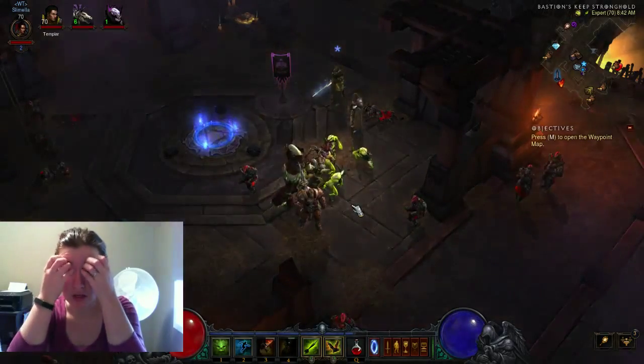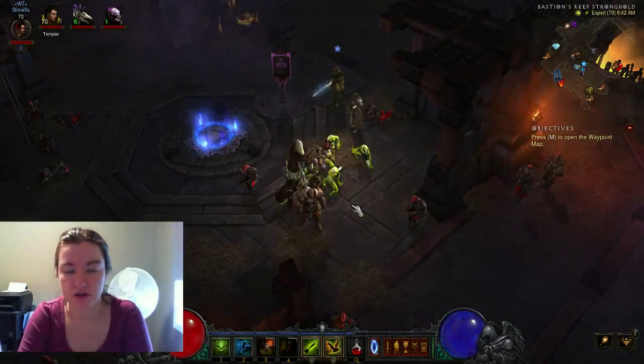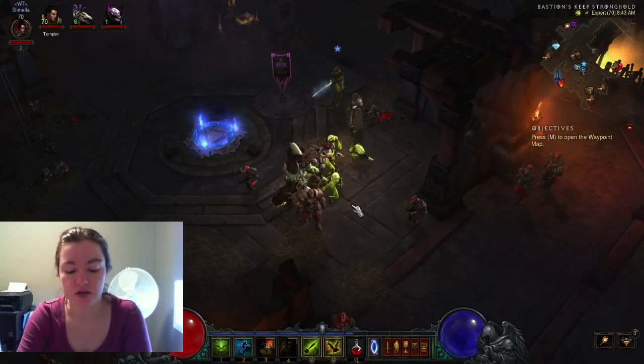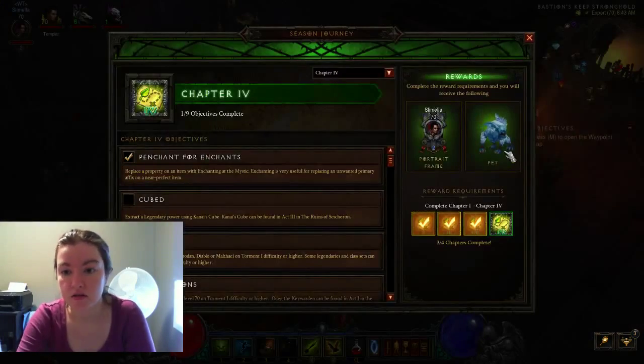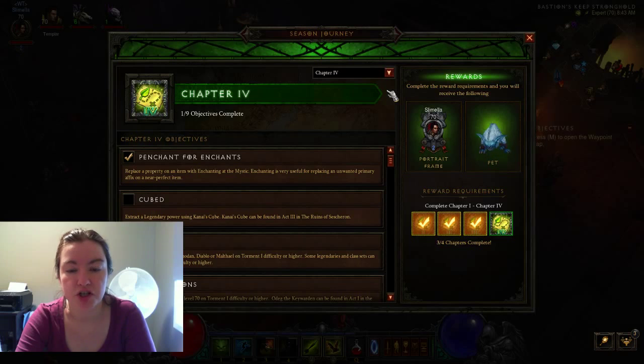The season journey is four chapters to unlock the basics, and then there's little bits of extra to kind of improve the portrait. But every season you're gonna get a chance to get a pet and a new portrait frame. After you complete the four chapters, as far as we can tell, there are two additional sets of requirements. They're not called chapters anymore — they're called something else. Those improve what the portrait looks like and it looks a bit cooler. The husband is finishing up the last one now.